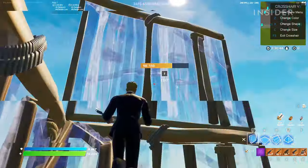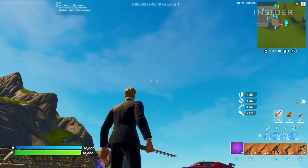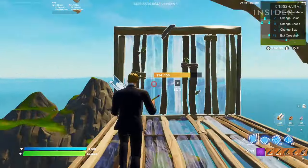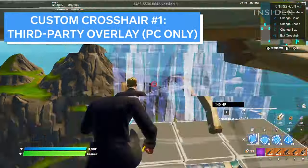There used to be a way to get a custom crosshair by using a text object, but it only worked in creative mode. You can get a custom crosshair in every Fortnite game mode by using a third-party overlay on your PC.